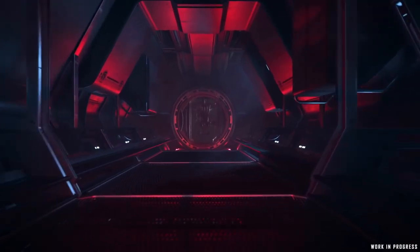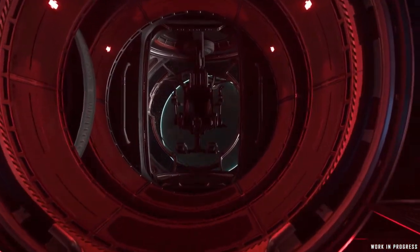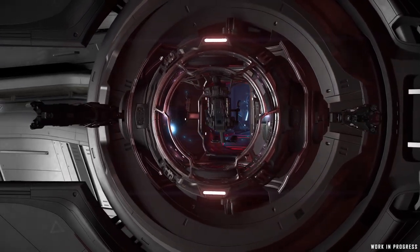Past the hangars, we find access to the Carrack's side turrets. One of the things we discovered during our CitizenCon demo was how difficult it was to get onto your targets, so we've actually extended the distance the turrets extend out from the ship, improving the angles you can work with.